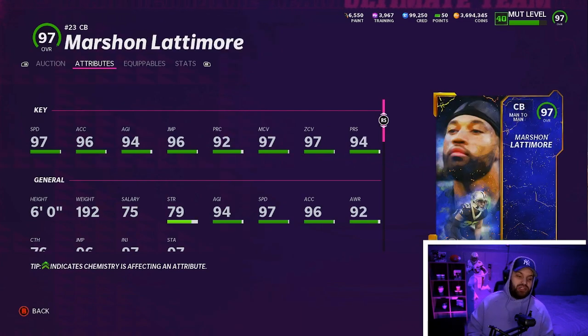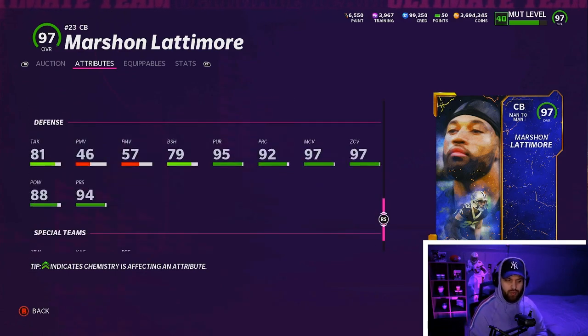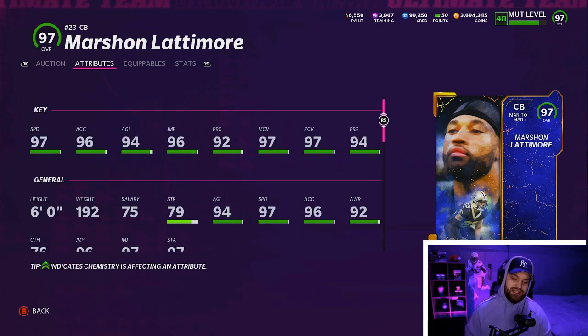Number 7, we do have Marshawn Lattimore. This is another very very good corner — he's six foot and will hit 99 speed on all your theme teams no matter which team you're on. This is the powered-up LTD legend edition. Powered up he has 97 speed plus two strat cards. He has 97 man, 97 zone — very good all-around card. He's also better in the box: 81 tackling, 88 hit power, and 79 block shed, which is solid.